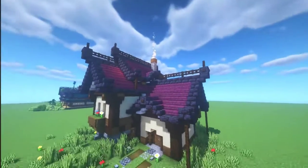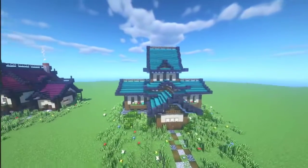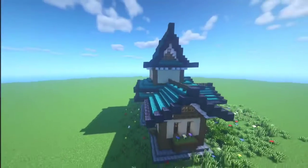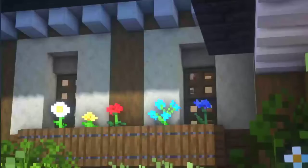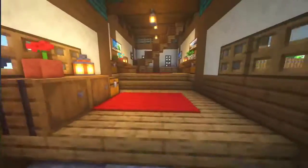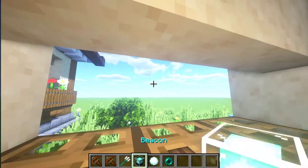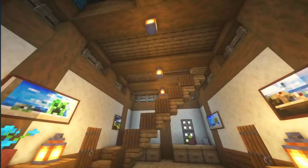Now from this hybrid with its pretty fancy roof, let's move to the other one. The second hybrid is Japanese-ish, as the first one was more medieval European-ish. Fancy roof number one, fancy weird roof number two. Let's move inside. There's some floor on the ground level, and some windows which can be opened.